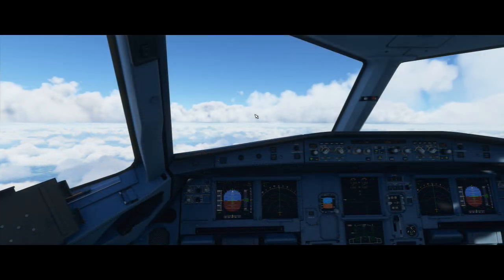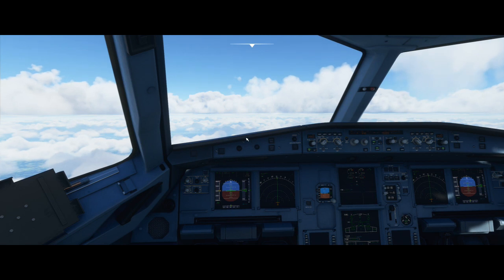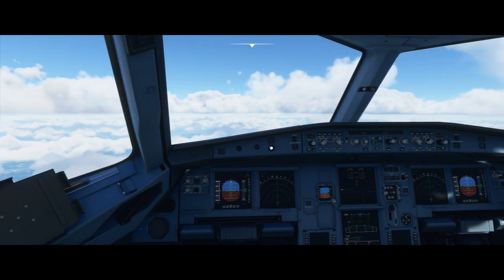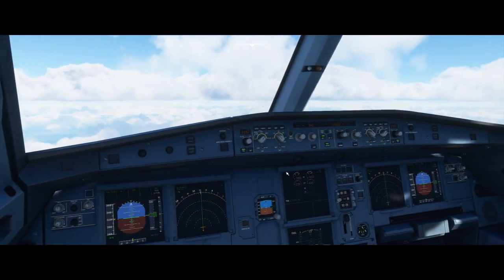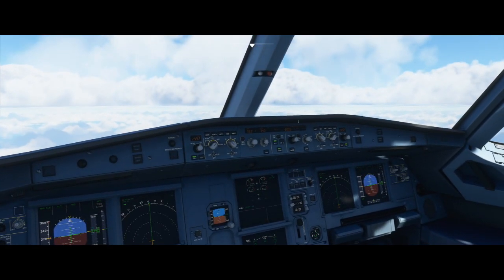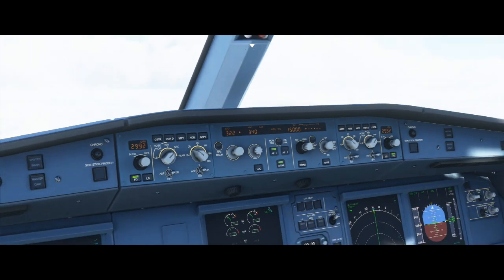Here we are in the captain's seat of the Airbus A320neo, leveled off at 15,000 feet. The autopilot is actually really simple to handle and we're going to go through it step by step. The autopilot panel is located right here in the middle of the aircraft, and we have some knobs and icons we're going to go over.